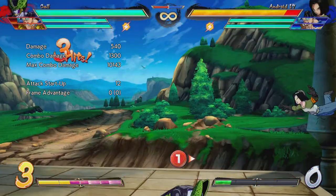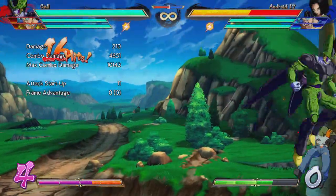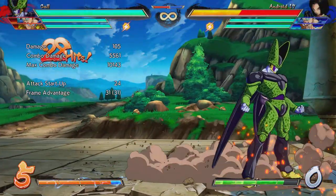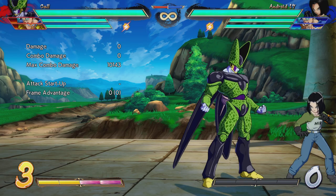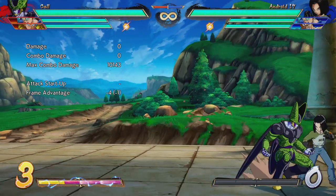So we all know Cell has this medium perfect attack that he can do if he has his back in the corner, and he can pull off a significant amount of damage. But let's say that Cell wasn't the one in the corner — let's say that your opponent was. You could get that same amount of damage or more if you simply use your assist.